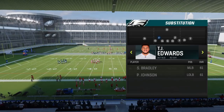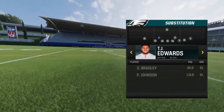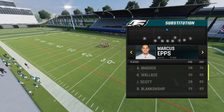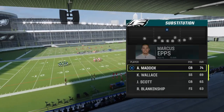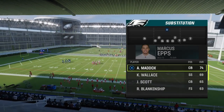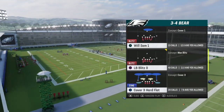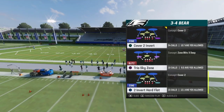You could put a fast linebacker here as well, but you just want speed on the field — or just leave who you got unless they're really extremely slow. And you're gonna be using your free safety. You can switch it out for a fast corner for better change of direction — it's really up to you. But I'm gonna keep it Marcus Epps right now, and we're using the Eagles of course. The play we're coming out in is Cover 2 Invert.